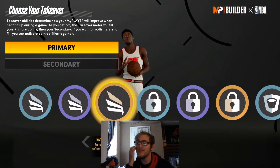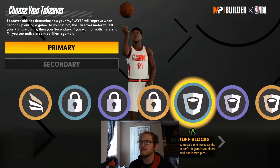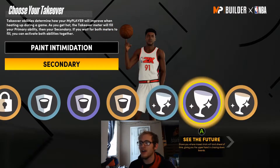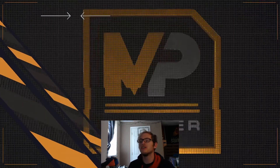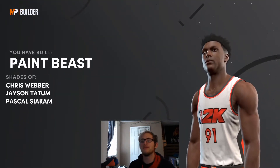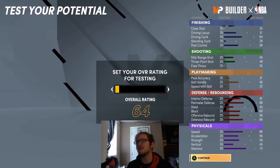For takeovers, you can pick whatever ones you like. I'm going to go with paint intimidation — you could go with extreme clamps, but I'll go with paint intimidation. For the second one, I'm probably going to go with box-out wall. For this build we're going to be getting a Paint Beast archetype, with shades of Chris Webber, Jayson Tatum, and Pascal Siakam. When it comes to badges, pick whatever fits your play style.